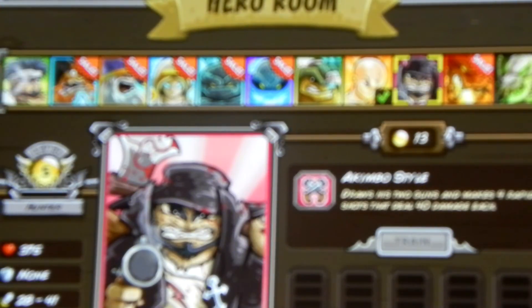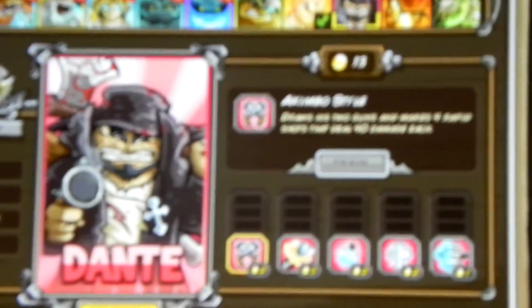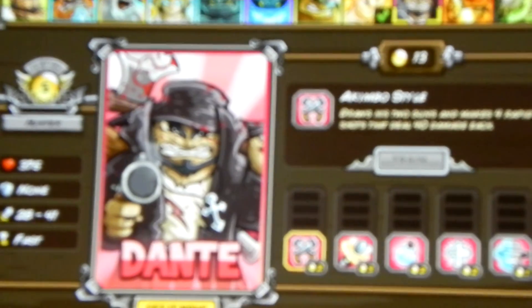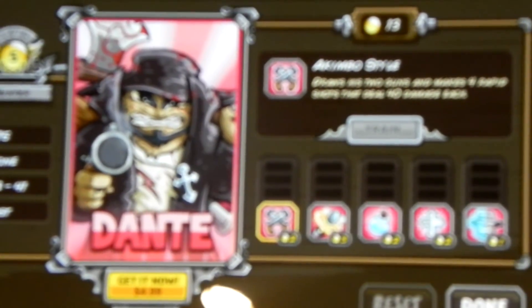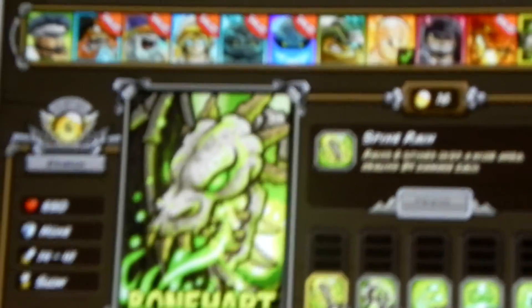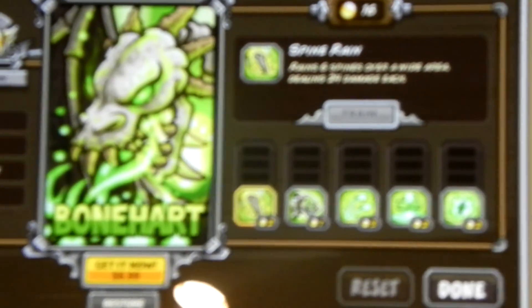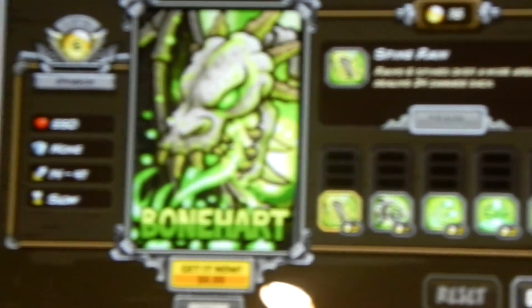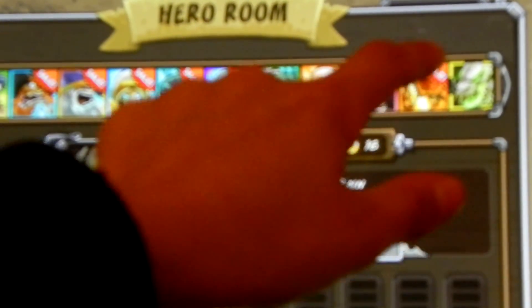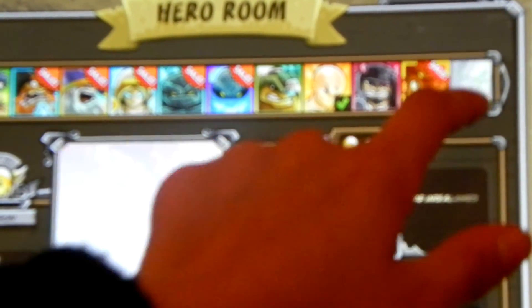The first hero is Don Dante. He's pretty hard — he's a five dollar hero. The next one is Boneheart. He looks pretty powerful, he's a six dollar hero, and he's a dragon. He's basically Ashbite but more undead — like Halloween themed.